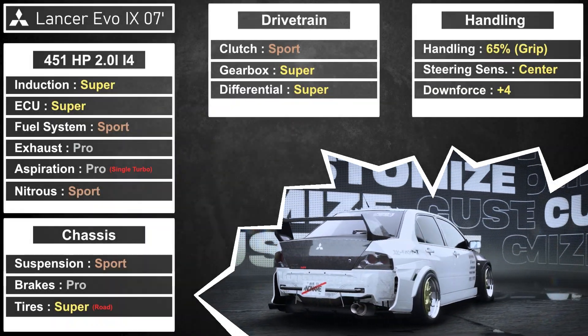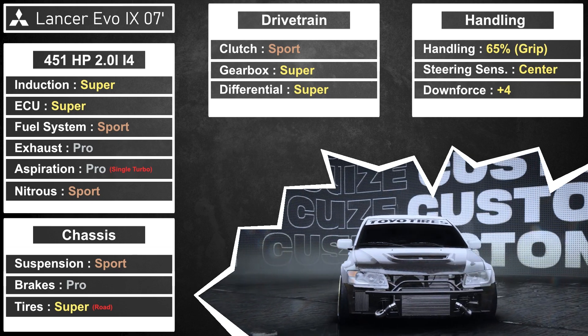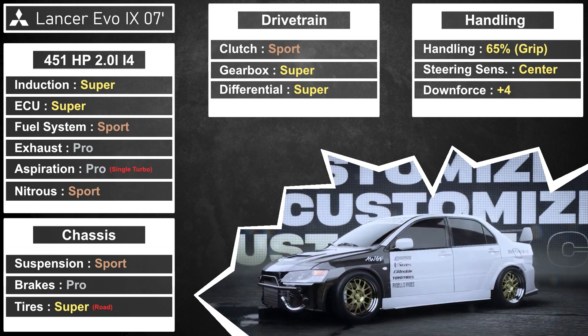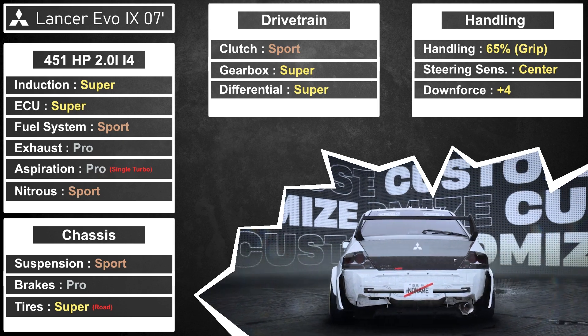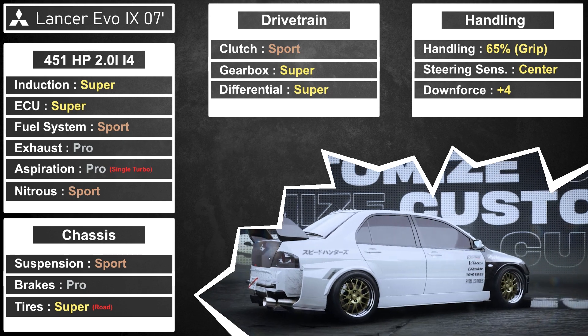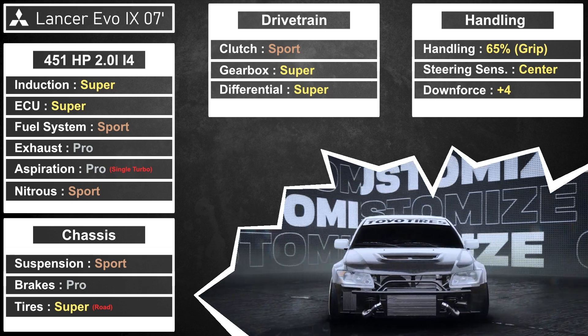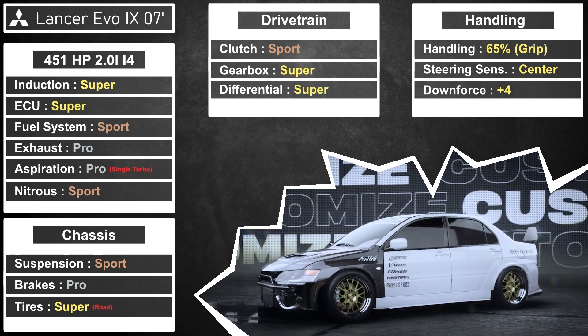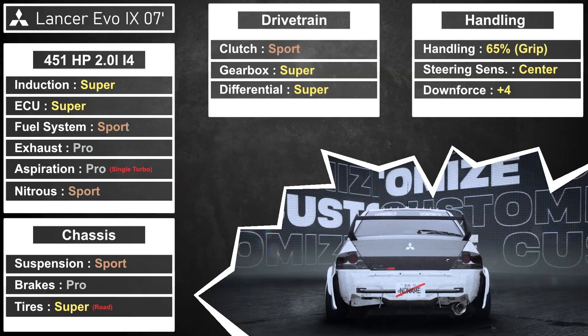Moving on to the A plus car, you can see I have the Evo 9. This is an all wheel drive car and I put a single turbo on it. The single turbo gives you high end power and because it's all wheel drive you get instant torque, so it's pretty much the best of both worlds — instant torque and high end power. You can see on the right I've got 65% grip so you're able to take corners with a little bit of drifting, and I've got road tires on it so you get extra grip.